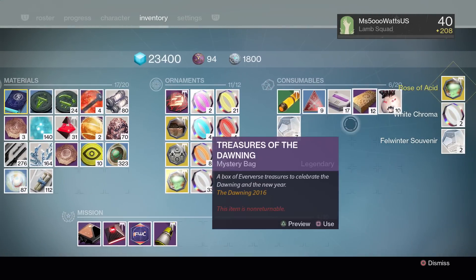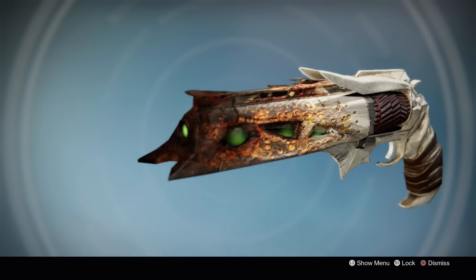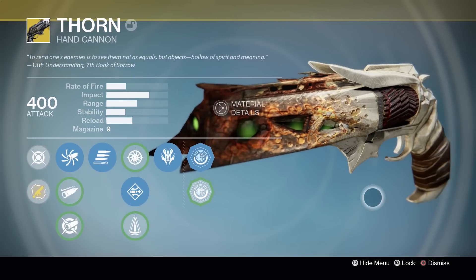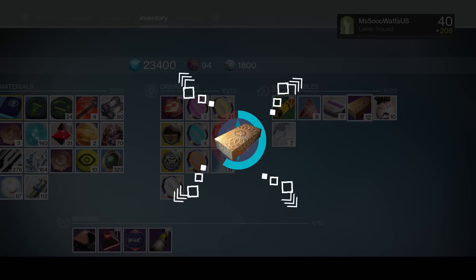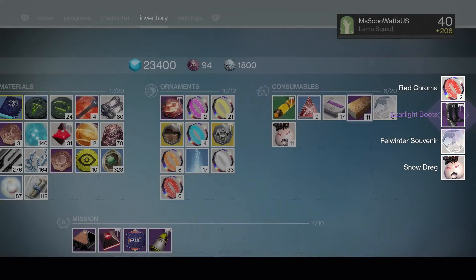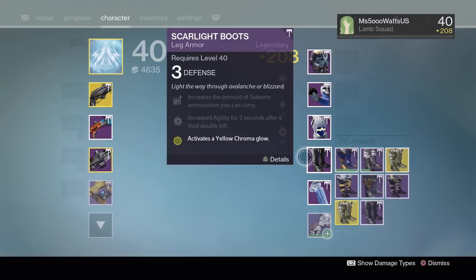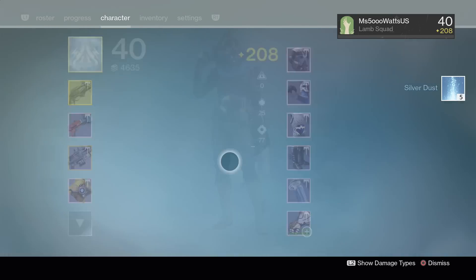We got the Rose of Acid - let me equip that because I love the way this one looks. This one does have more animation with the green coming off it. We need the helmet and we need the pants. We got some Scarlight Boots again - we don't need those unless they have a good roll. Sniper Ammo - these are actually a perfect roll, so I'm going to keep these.